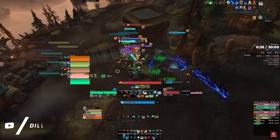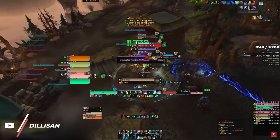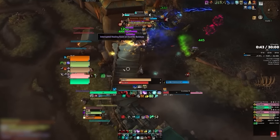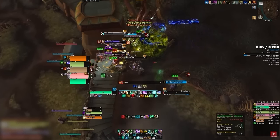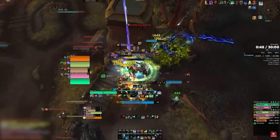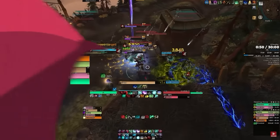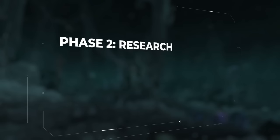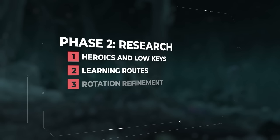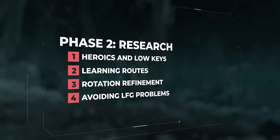Going straight into low level mythics can be a bit of a gamble if you aren't familiar with every dungeon. Even plus zeros up to plus sevens can feel overwhelming as a new player, since the pacing is so unique - it's literally a speedrun, and if you play tank, you might not know how or when to pull. This is where we enter into phase 2. Here we will use heroics and low level keys to become familiar with dungeons, learn how to research routes, refine our rotation, and get some key advice on how to avoid one of LFG's biggest issues.